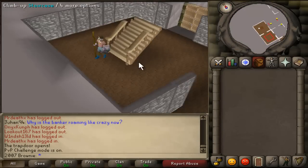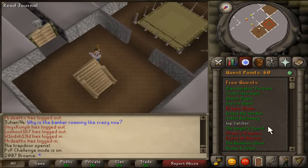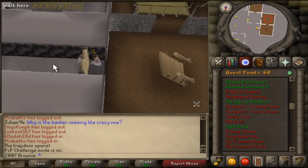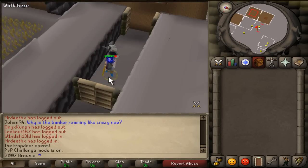Also, most of the stuff I needed level 66 construction to build, but I used my crystal saw, which I got from the Eyes of Glouphrie quest or something like that. And I also made gilded shelves so I can basically get gilded tea.